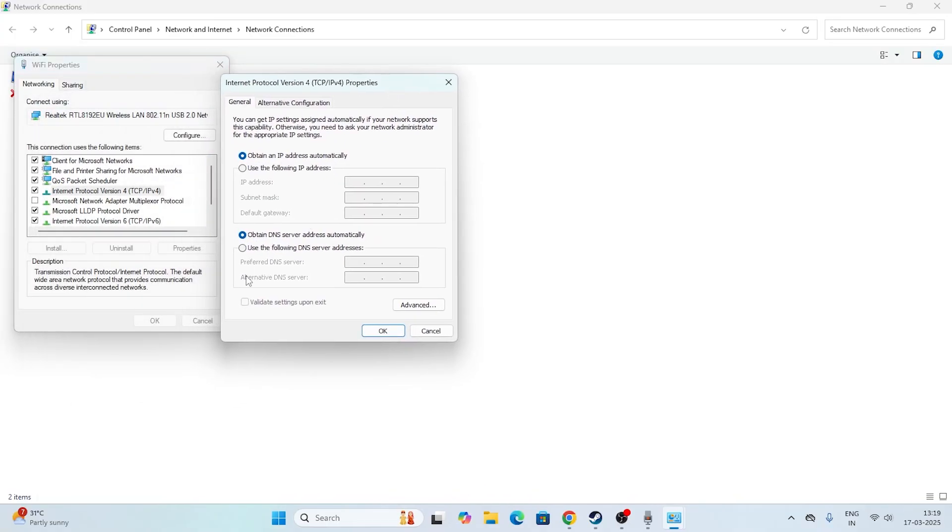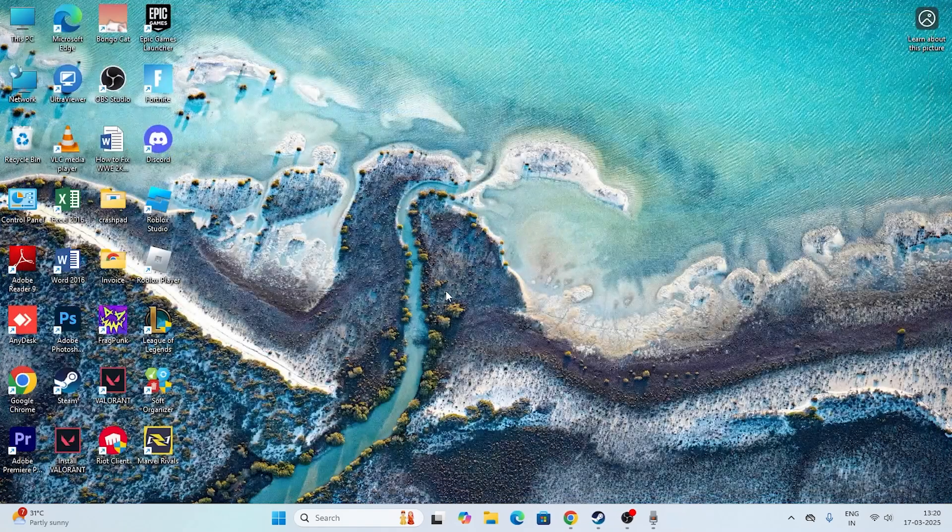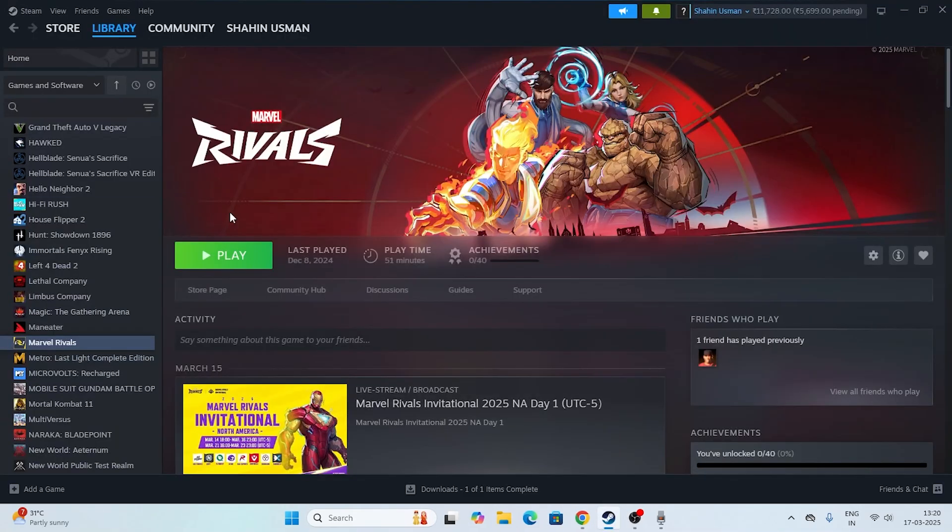Here you need to enter DNS values. Set the Preferred DNS server to 8.8.8.8 and the Alternate DNS server to 8.8.4.4. Once that is done, click OK. Most probably these steps are going to fix the issue of Marvel Rivals having high ping and packet loss.